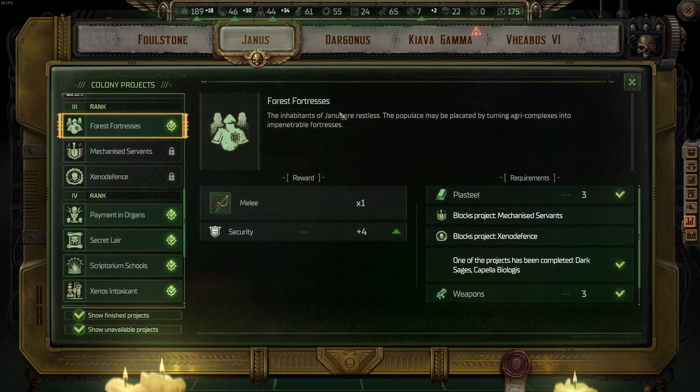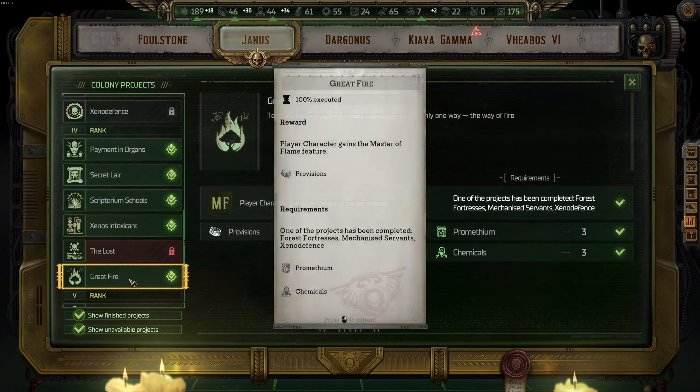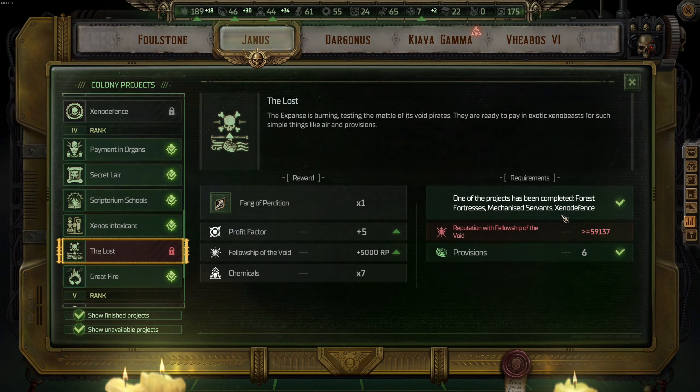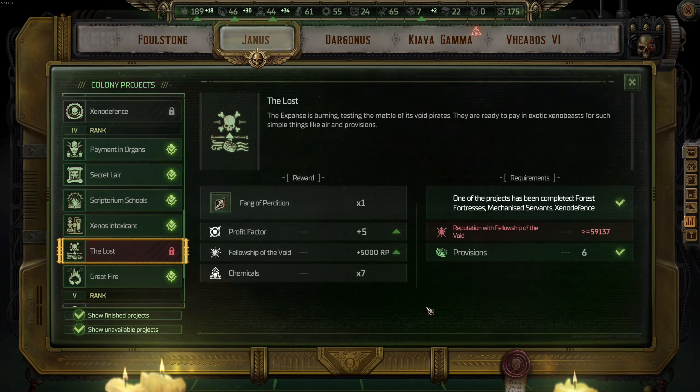I went with Forest Fortresses. For tier four on Janus, both Lust and the Great Fire are absolutely crazy good — especially Lust — but Lust is very hard to get. You need to put all of your points into the Fellowship of the Void, which is very hard to do, so that's why I went with Great Fire to save time on upgrades.